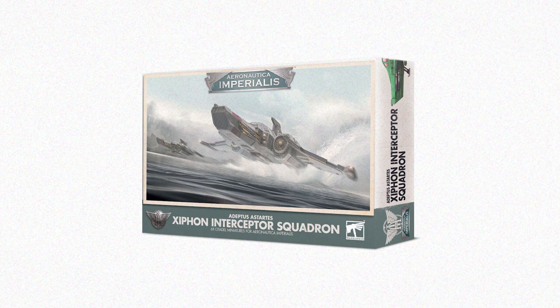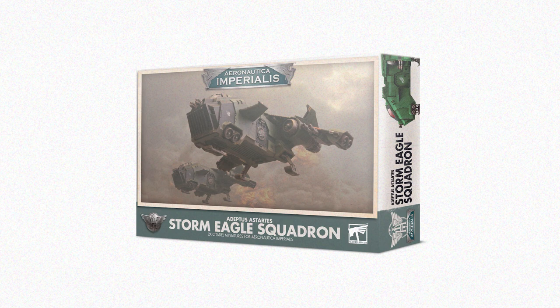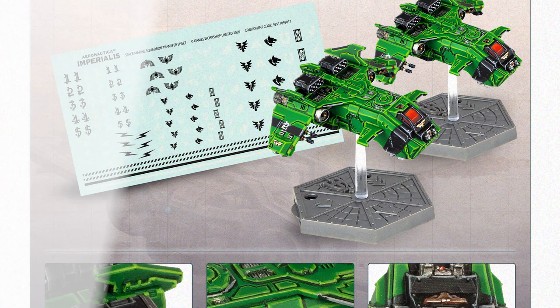The Xiphon Interceptor has been used by the Astartes since the Great Crusade, and this box contains six Xiphon Interceptors and a Space Marine Squadron transfer sheet. Alongside those there's the Adeptus Astartes Storm Eagle Squadron. The Storm Eagle is a Space Marine Orbital Assault Craft that packs an overwhelming amount of firepower. This box contains two Storm Eagles and a Space Marine Squadron transfer sheet.